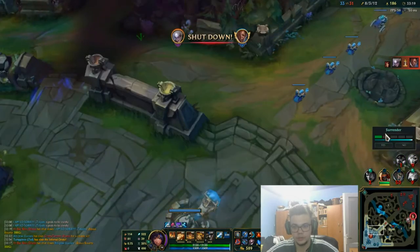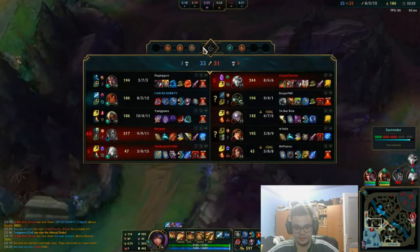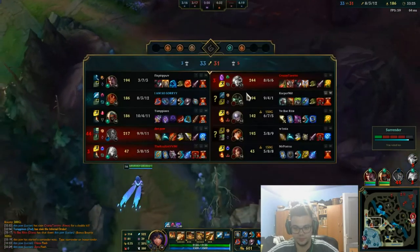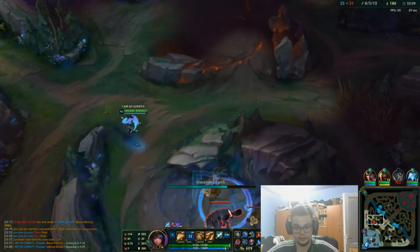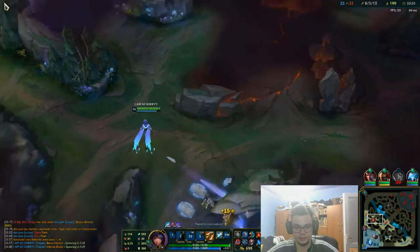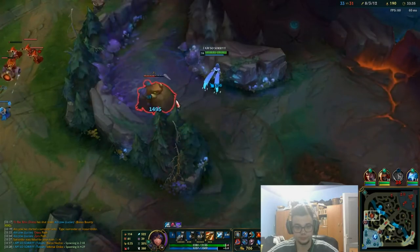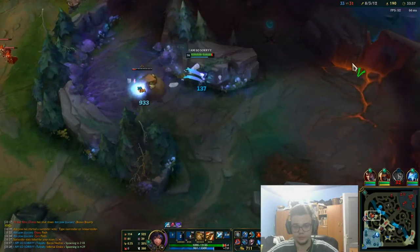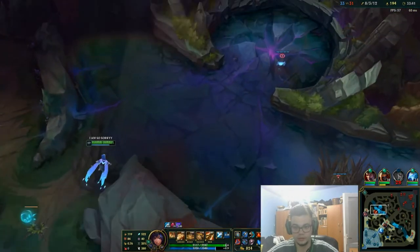Darius could have actually double killed there, and generally he could do that if he's left alone and has ghost. And the instant surrender vote — yes, that's exactly what we expect. The next things are another drake and a baron, so that's what we are interested in. A final drake to seal the game off, and a baron. I'm staying around here expecting someone from their team.